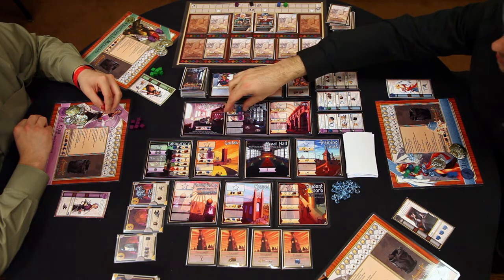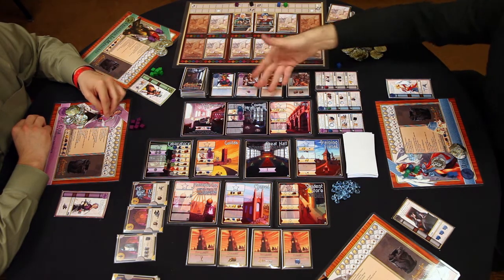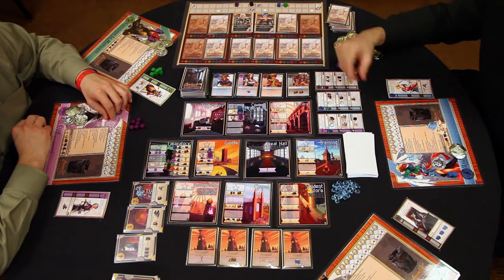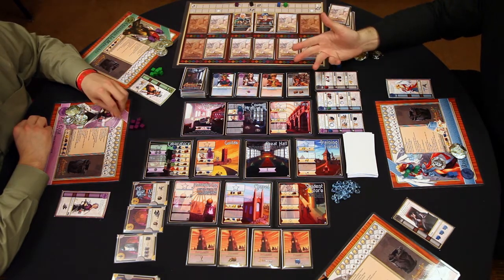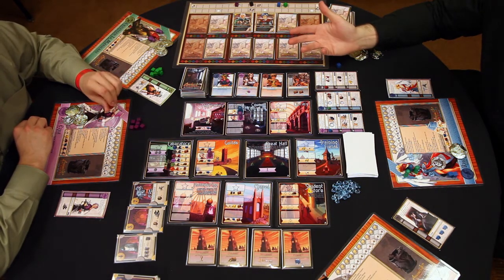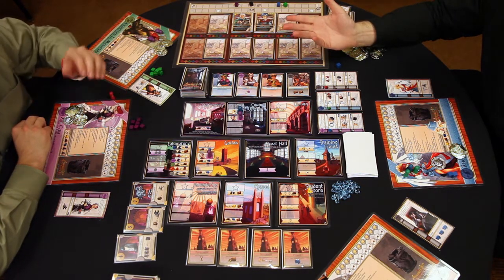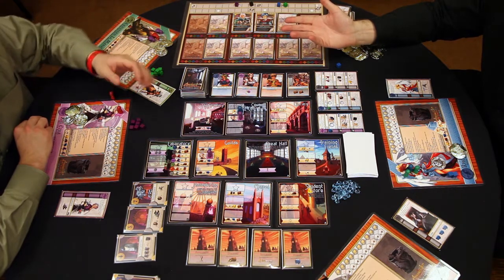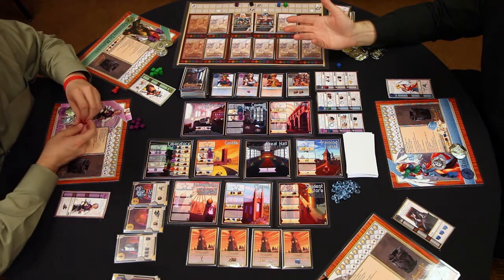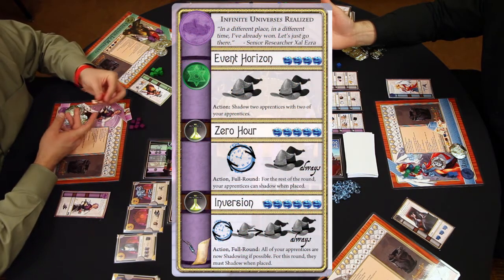My blue mages are defensive and immune to spells, which will make it harder for him to knock me out of this spot and give me a higher pick at the supporters when the round ends. On your turn, you can either play an apprentice or you may cast a spell. I wouldn't be able to cast an offensive spell against his blue mage, but what I might do is cast a spell which lets me place two of my own mages in one action.